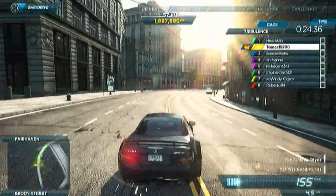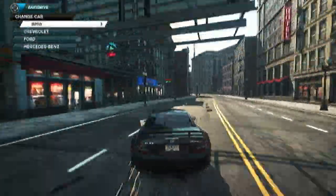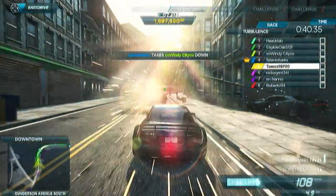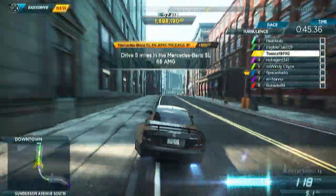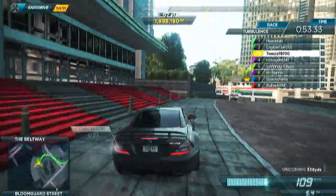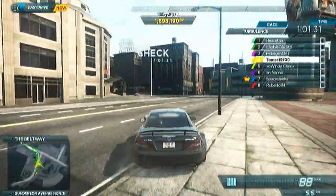I spent quite a bit of time with AutoSculpt actually, just customizing my cars, especially my drift cars in Need for Speed ProStreet. I remember I had several cars — an AE86, a 350Z, and I think an S13 as well, maybe a Miata. AutoSculpt worked with wheels, bumpers, body kits, side skirts, spoilers — basically everything. Everything could be sculptable, and that's one of the things I think would be really cool if they were to add it to Need for Speed Rivals.